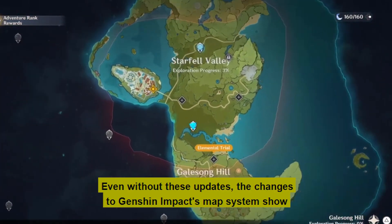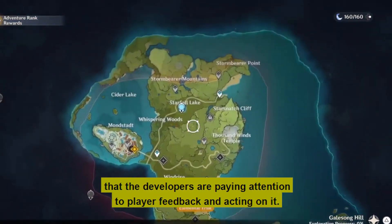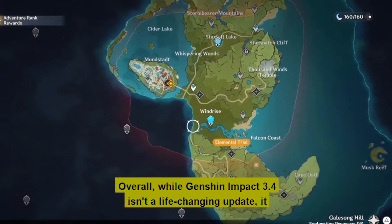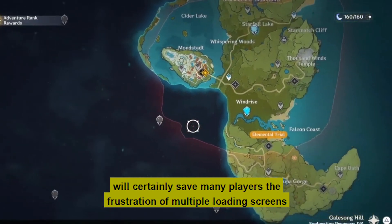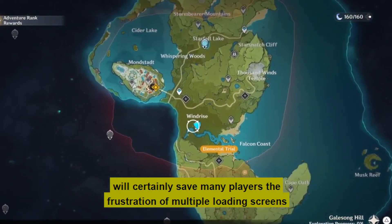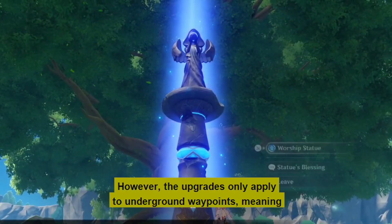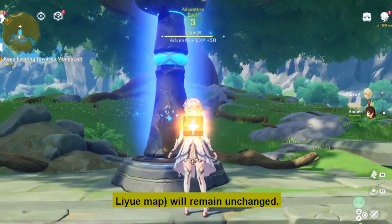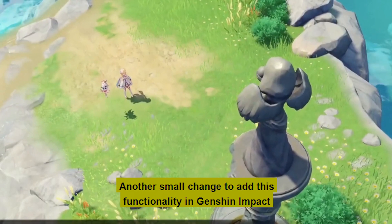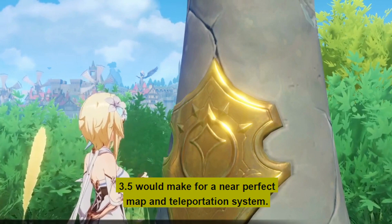Even without these updates, the changes to Genshin Impact's map system show that the developers are paying attention to player feedback and acting on it. Overall, while Genshin Impact 3.4 isn't a life-changing update, it will certainly save many players the frustration of multiple loading screens after teleporting to the wrong waypoint. However, the upgrade only applies to underground waypoints, meaning waypoints above the surface remain unchanged. Another small change adding this functionality in version 3.5 would make for a near-perfect map and teleportation system.